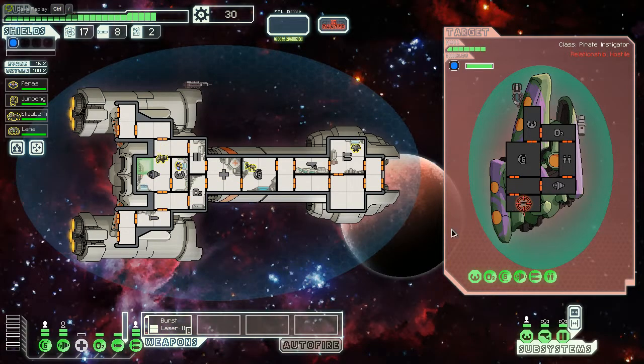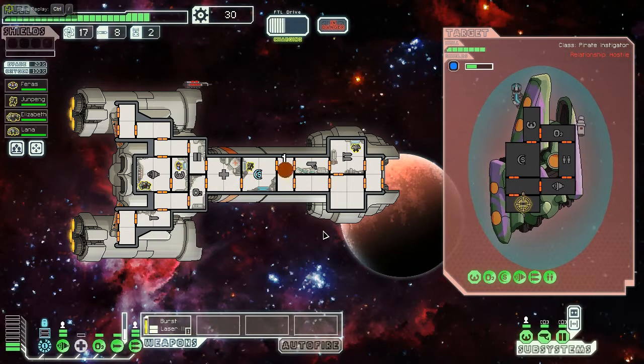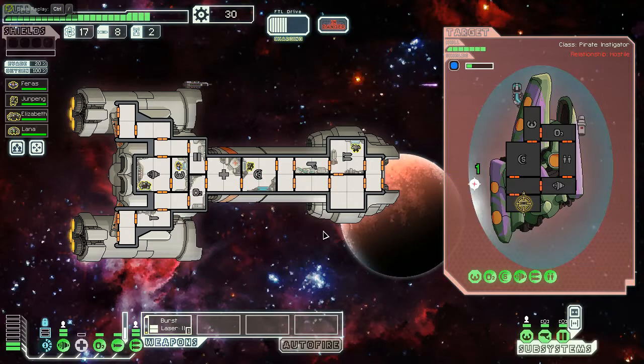Oh crap — a Zoltan shield. The Artillery Beam won't bust the Zoltan shield, but I should be able to get it down before it fires. I just hate that it's a missile launcher — it always has to be a missile launcher. A little unlucky but I got the dodge. My shields are down, thank you Heavy Ion, but at least it's a Leto missile so I can accept that.